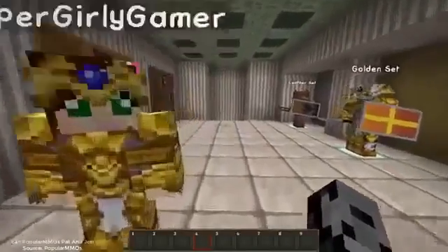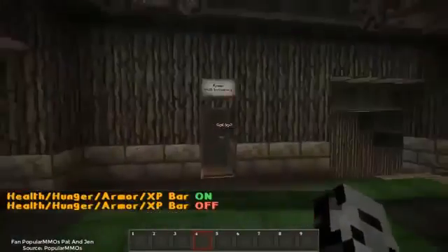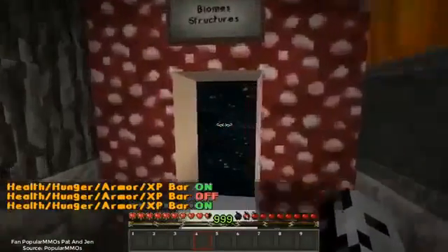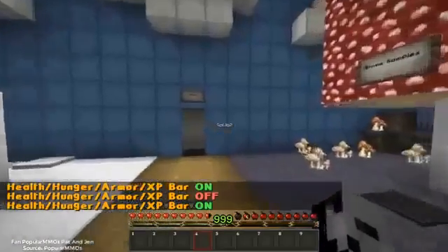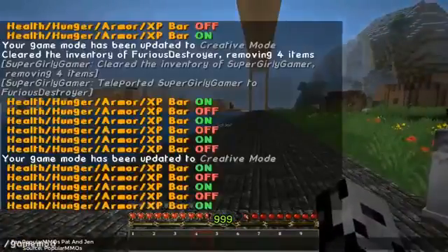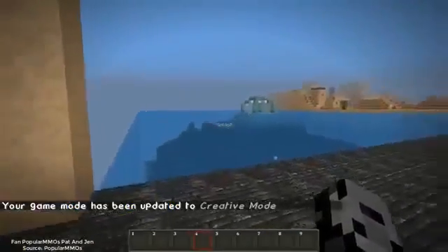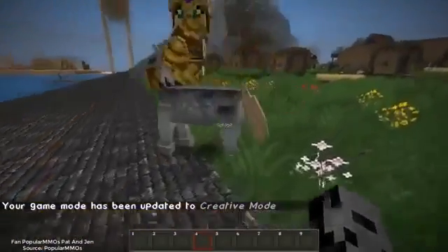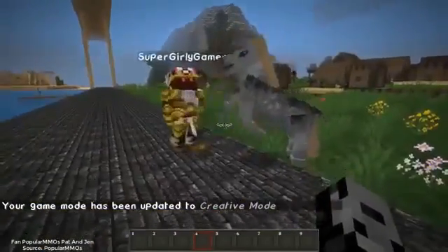Next we want to check out the biome. I took damage — horrible. Alright, we're going to the biome section. Once we go in here we can go to the biome samples and actually fly through. Let me switch to game mode one and we're going to sprint through all the biomes so you guys get a look at what it would look like in survival.